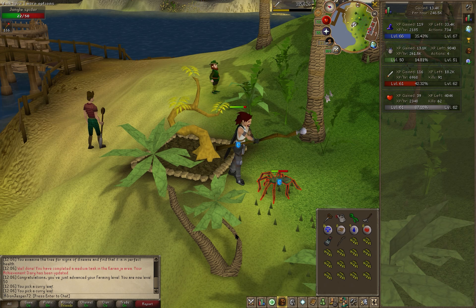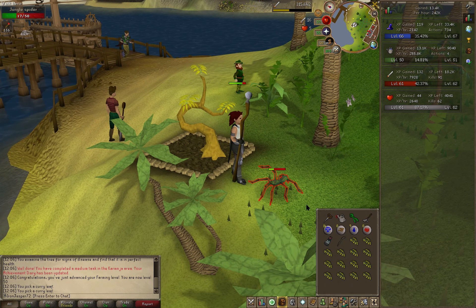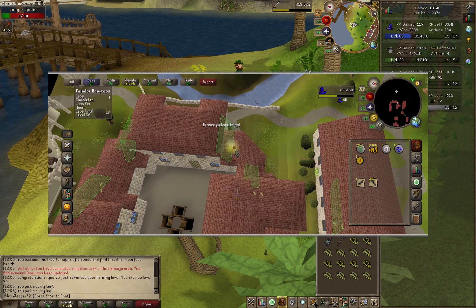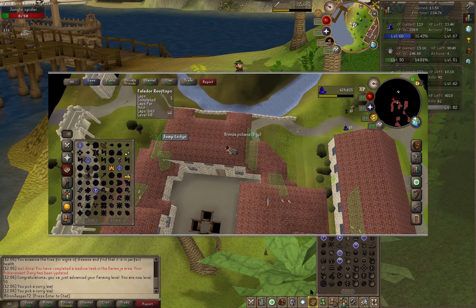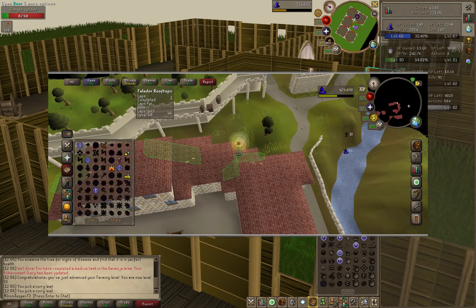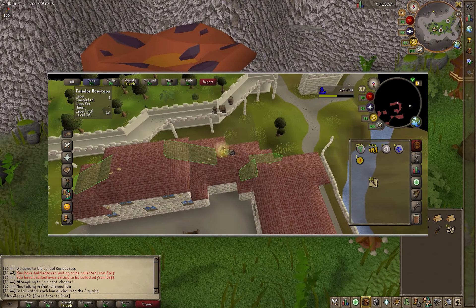By the way, regardless of which launcher you use, you won't miss out on the authentic 2007 Scape experience at all if you also play on mobile. The old school mobile app has a few RuneLite plugins but none of the extra graphics boosts. I don't really mind the graphics switch between HDOS and mobile, and I do switch back and forth between them a lot, but it might be worth a mention.